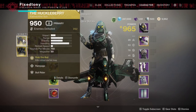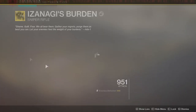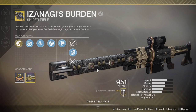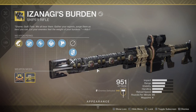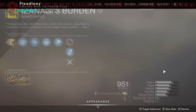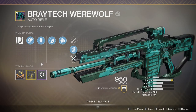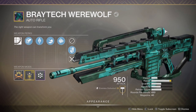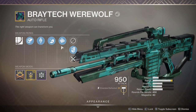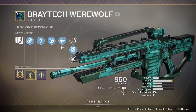And then the Huckleberry with Izanagi's Burden - obviously Izanagi I'm going to be using all the time. I've loved Izanagi since it came out back in Season of the Forge. I just love the way it shoots. And then last but not least Braytech Werewolf - honestly I don't give a shit about this weapon, it's fine. I do have another roll with Outlaw and Kill Clip I think, which is fun, that's a pretty good roll.